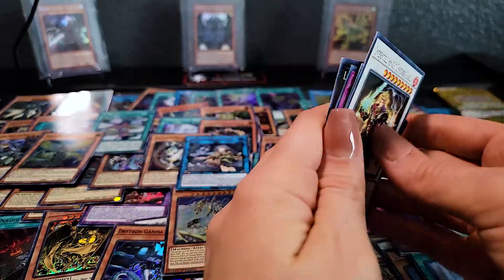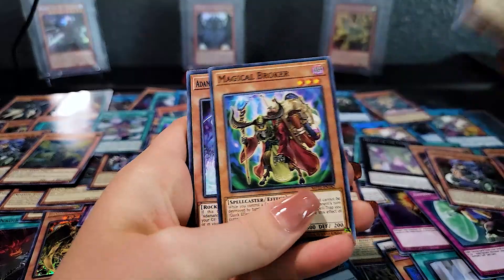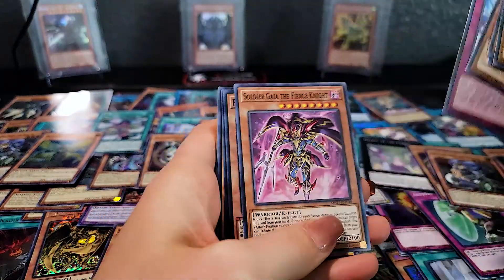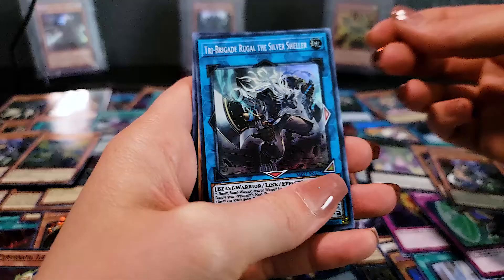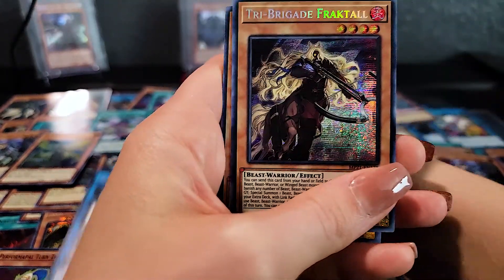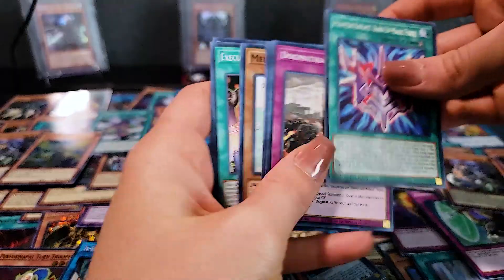One pack of destiny left — Rebecca has got to pull it. Come on. If you pull True Light I'm going to bark in your ear. Practical Broker. Performapal Turn Trooper — actually it's pronounced Performapal, I found out. Tri Brigade Fractal — we'll take another fractal. Virtual World, Dogmatika, Phantom Knights. That was a case of twelve tins, three packs each. We did not get a single Divine Arsenal Zeus or Triple Tactics Talents. They are Ultra Rares so they are not Prismatic Secrets in this set. That's pretty sad — it can give you some idea of case ratios.